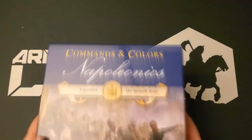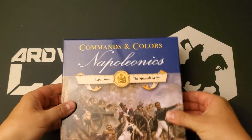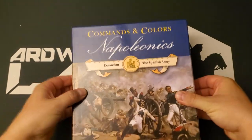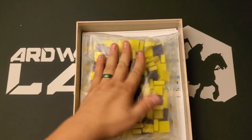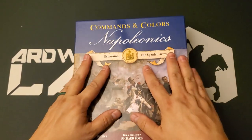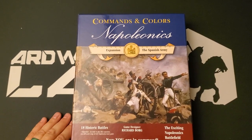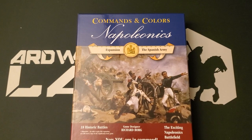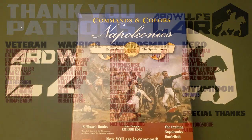So anyway, now we're having trouble closing the box because of this giant bag of blocks here. We're going to have to deal with this one way or another soon — we're about to have a lot more containers of blocks. Commands and Colors Napoleonics, the first expansion, the original expansion for the Spanish Army — here it is in the ArdWolf Library at last.